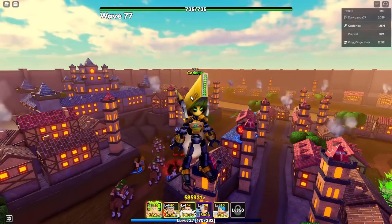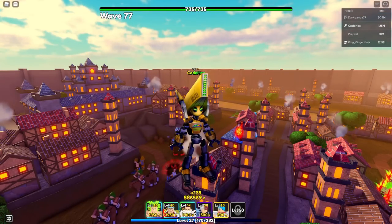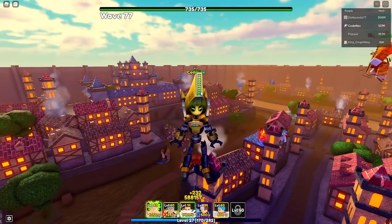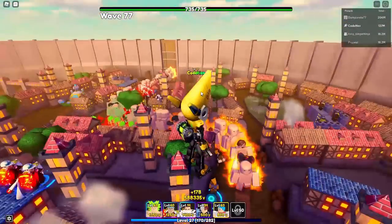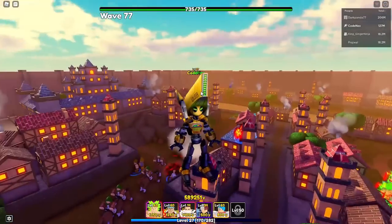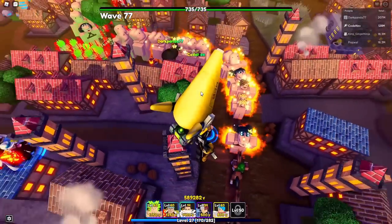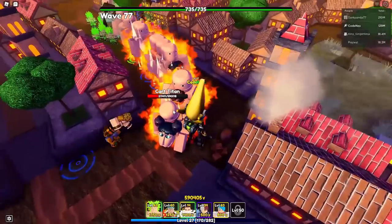We should be able to make it to wave 80. We'll get the 200 gem daily reward bonus. For wave 80 that's about 400 gems, so we're estimating around 500-700 gems from this one infinite game. It probably took about an hour or an hour and a half - but that's way more gems than if you just AFK'd in the time chamber.